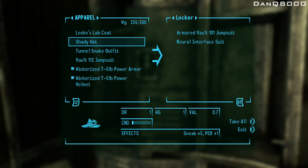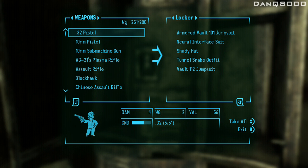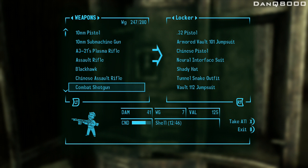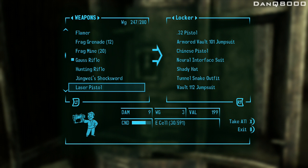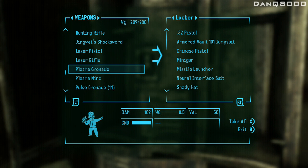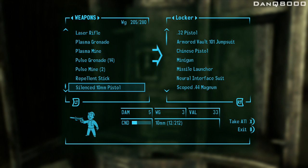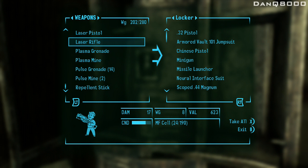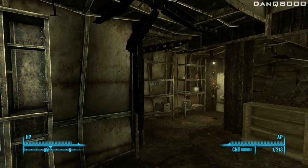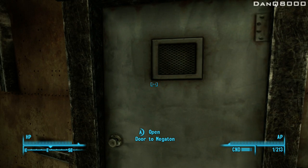Here we go - we'll give this, this, this, this, and this. Keep these for myself. Weapons - I'm not going to be using this. Maybe that, so I'll put away the Chinese pistol, the minigun, and maybe the missile launcher for the time being, and the scoped .44. Maybe the silenced pistol as well, I don't really need it at the moment. That freed up a lot of weight - 78 pounds off my weight. Cool, so everything's in that locker if I ever need it.